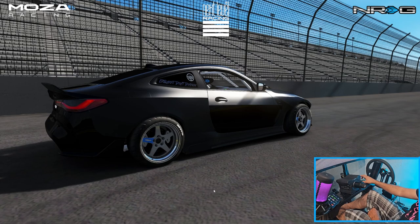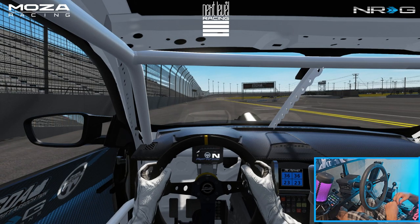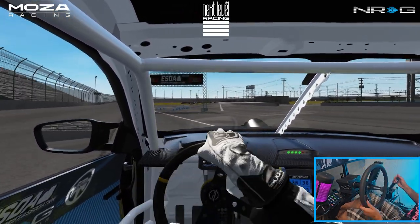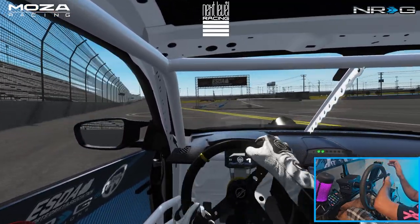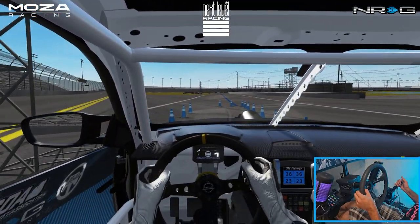We've got that nice V8, so we're going to go full send. Here at my favorite track with the NRG Innovations wheel for the streamer purposes. We are here at the Daytona ESDA circuit to give this car a run and see what we can do with it.